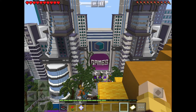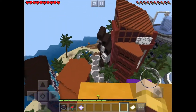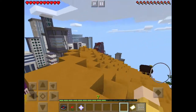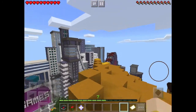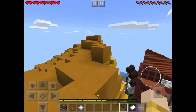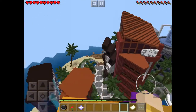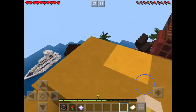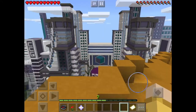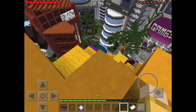Hey guys, welcome back to another Minecraft video. It's Austin from Megamind here, and today I'm going to be showing you how to get on top of the Double Helix in CubeCraft Games. It is the highest building that you can get on in CubeCraft Games, and most people do not know how to get onto it. This is because you have to do some different things that you wouldn't normally think of.